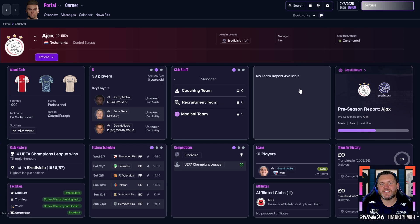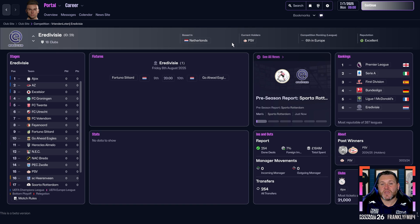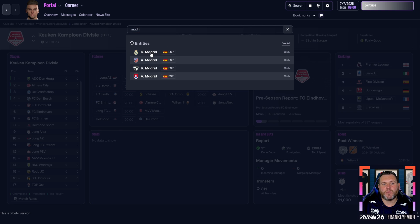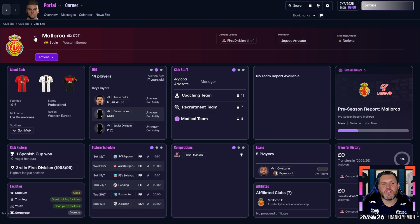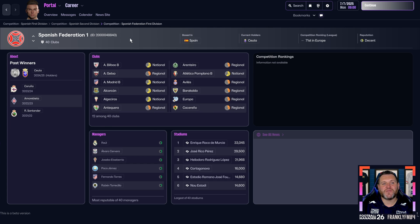Starting off we have Ajax, who are in the Eredivisie. Going through a few other teams, you've got Telstar, Sparta Rotterdam, and you can also click on the Eredivisie to see the logo for the league. We can also search for teams — for example, Real Madrid — to look at Spanish teams: Real Madrid, Oviedo, Mallorca, Levante, and Girona. If you look at the competitions, we have La Liga's logo, La Liga Hypermotion, and the Spanish Federation. So the logo pack is now successfully in game and you can continue your managerial career using all the real logos. If you found this guide helpful, please like the video and subscribe to the channel.